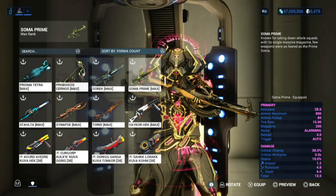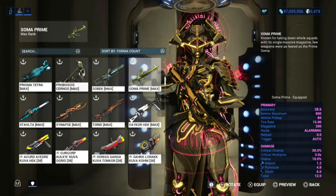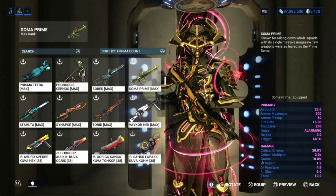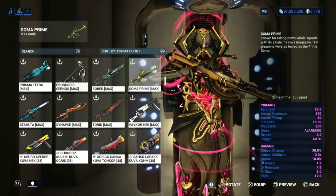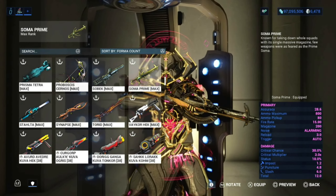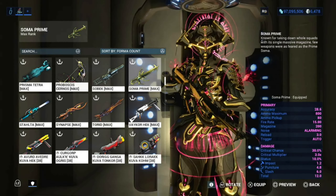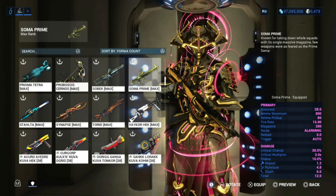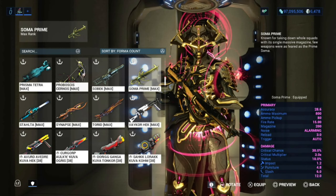If we're really talking about weapons, there's so many in the game that are just overly used because they're really good. Soma Prime is just a rapid-fire weapon — it's going to get a little bit outdated where people are not going to use it as much, because other weapons are way more powerful. It's just outdated; every weapon gets old.